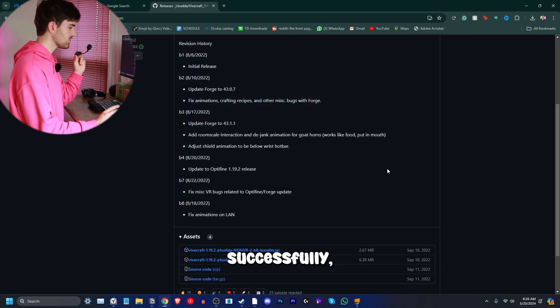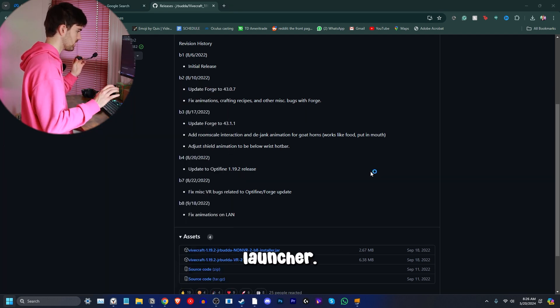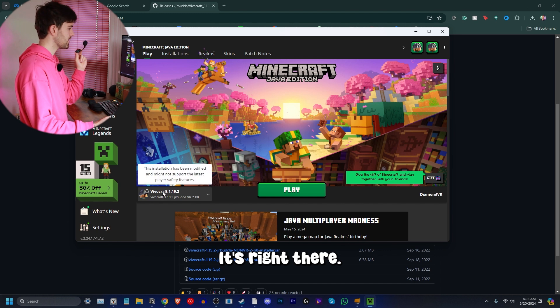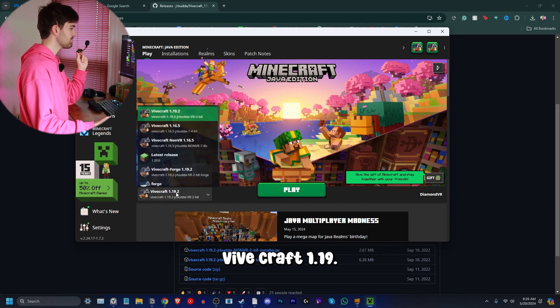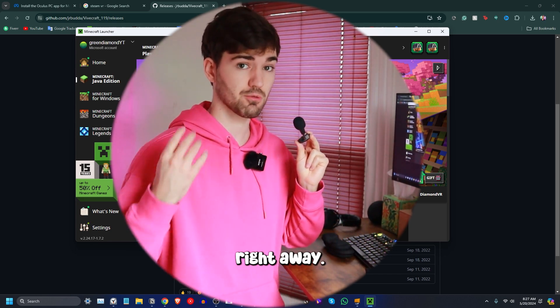Install successfully. Now that it installs, that's all it took — it took just one second. Open up the Minecraft launcher, and there it is right there: ViveCraft 1.19.2. Now here's how we connect the VR to the computer so you can start playing right away.